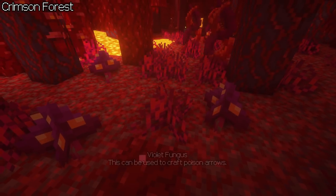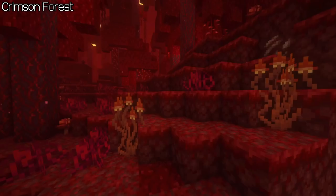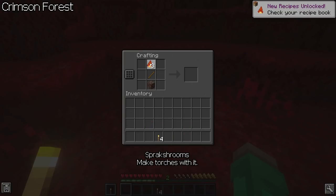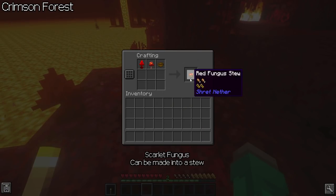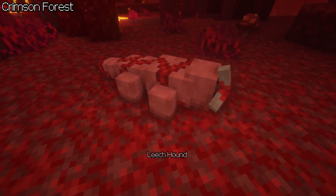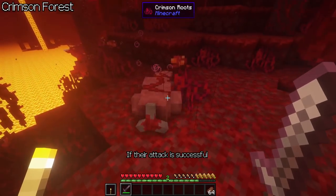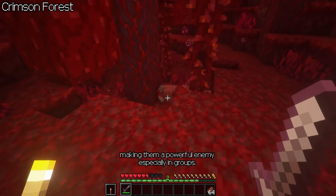Crimson Forest: Voiled fungus can be used to craft poison arrows. Spark shrooms make torches. Scarlet fungus can be made into a stew. The leech hound, even though weak, can heal if their attack is successful, making them a powerful enemy, especially in groups.